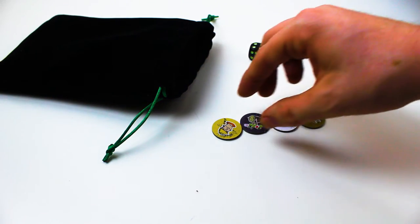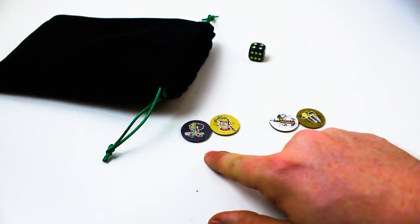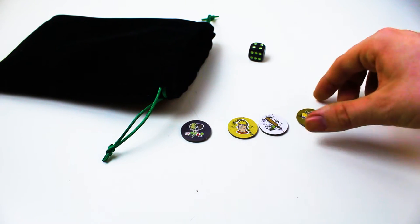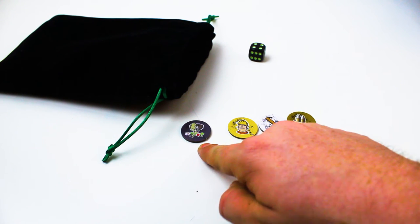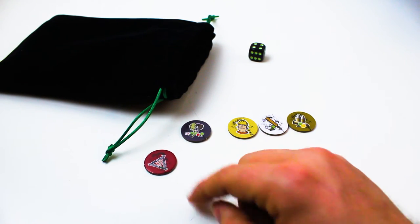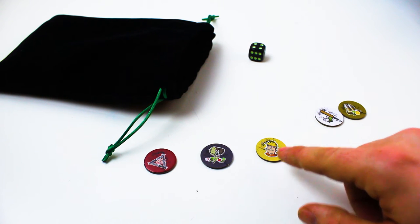We have a zombie, a survivor, a weapon, and a supply — those are all considered items. This one is considered a zombie. Here's what an event token looks like. This is how it would be resolved.